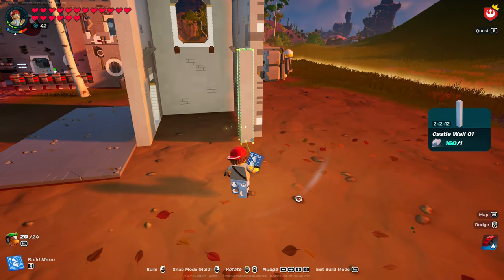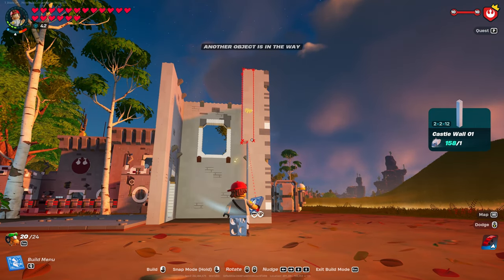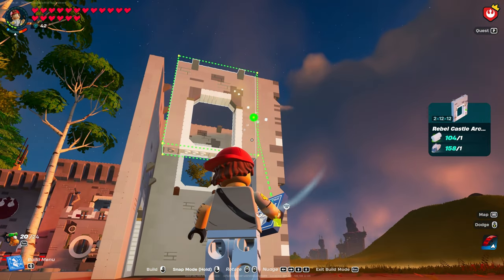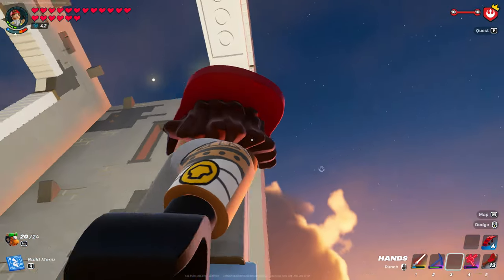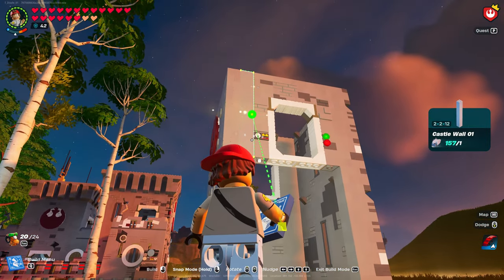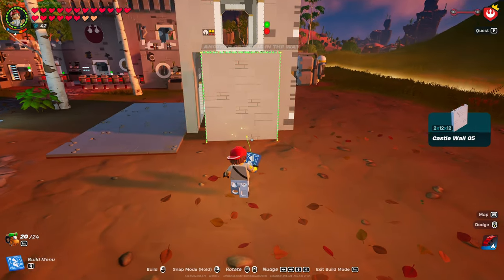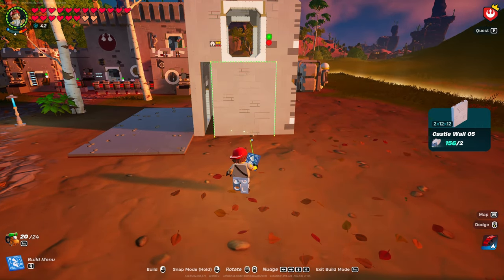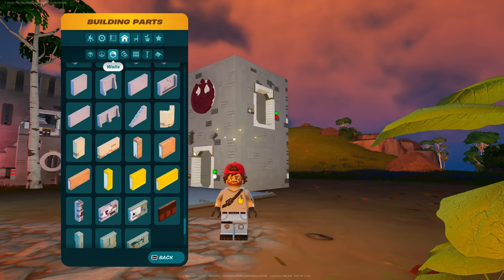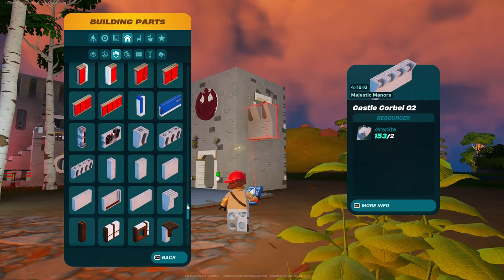Fix the mistake — then grab castle wall number one. Go grab your door. Check if it fits — yes it will, just turn it the other way. Make sure those notches are facing the inside. Then it's going to be a castle wall number one right next to it. Then on the bottom, castle wall number five again from your favorites. Then a castle wall number one. Sorry about that — night came and I'm not able to finish.